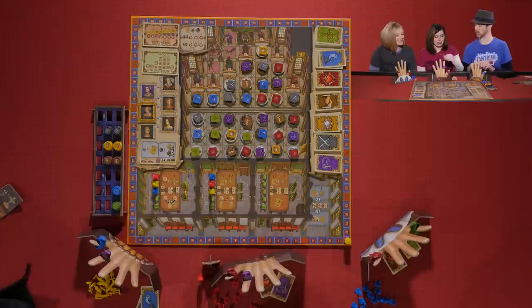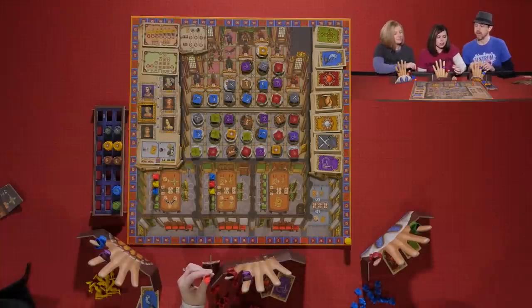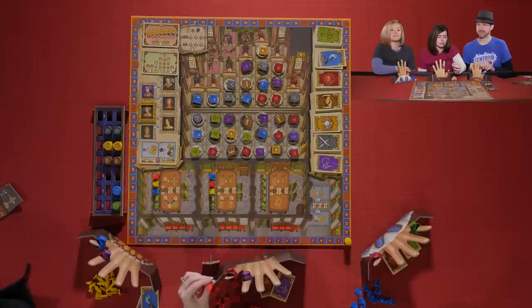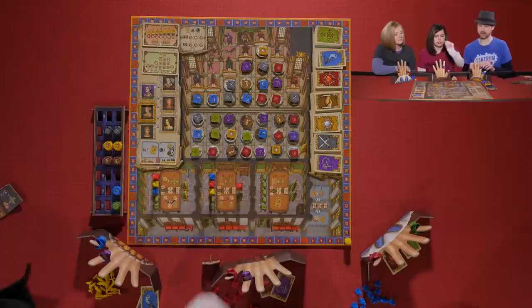Now we're placing Lords. Melissa gets to place her Lord first. The Lord gets to do both actions in the room instead of just one, and he also determines which rooms activate. There are only two spots in each chamber for Lords.